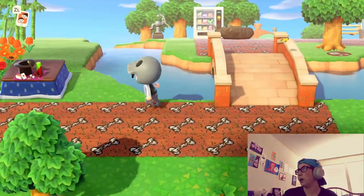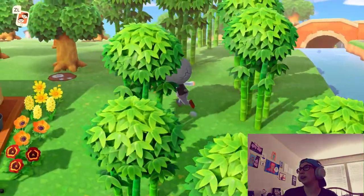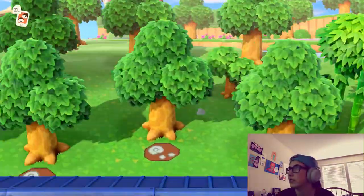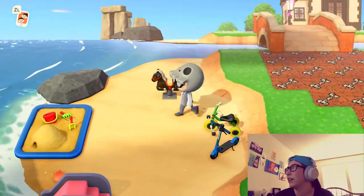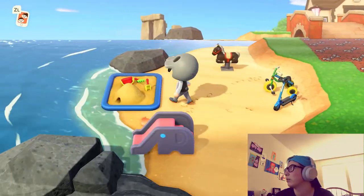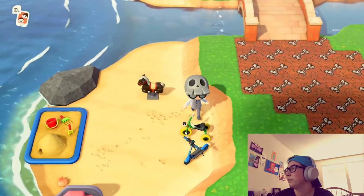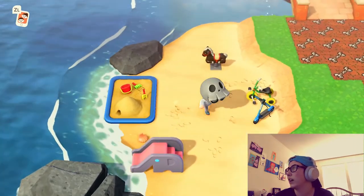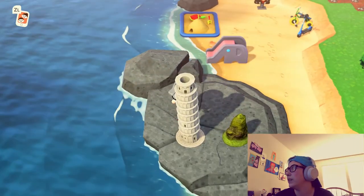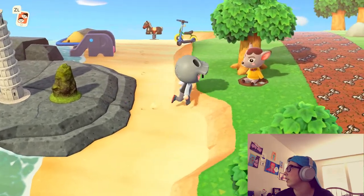I forgot to show you my beach on this section of my island. I have this little area set up — more like a little kids area — just to play on the beach. Then I have the leaning tower of Pisa and a mossy rock, just for pure decoration.